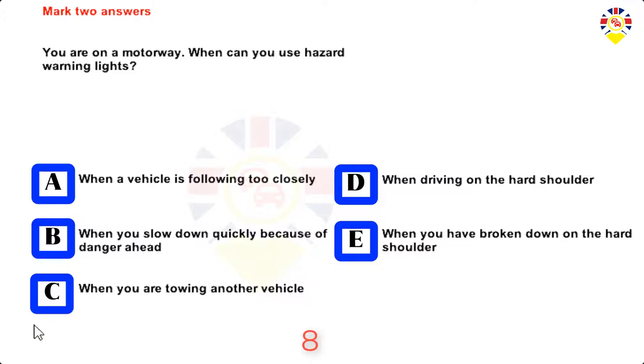Mark two answers. You are on a motorway. When can you use hazard warning lights? When a vehicle is following too closely, when you slow down quickly because of danger ahead, when you are towing another vehicle, when driving on the hard shoulder, or when you have broken down on the hard shoulder. Answers: When you slow down quickly because of danger ahead, and when you have broken down on the hard shoulder.